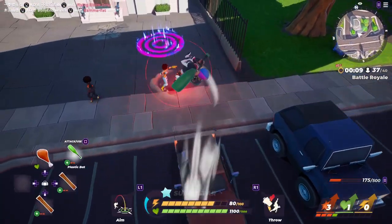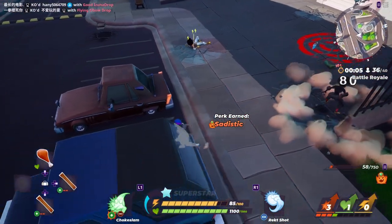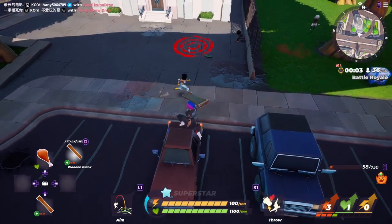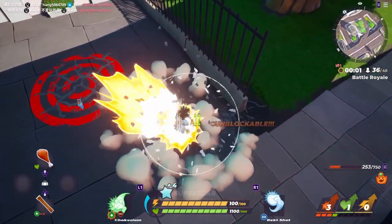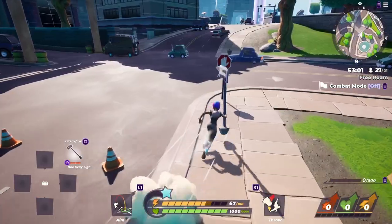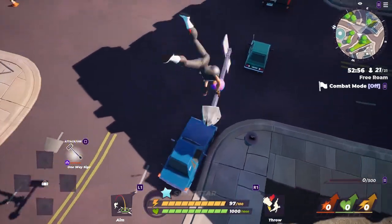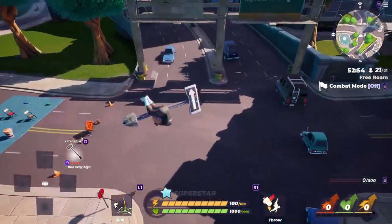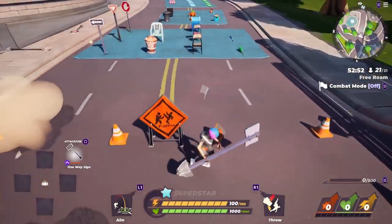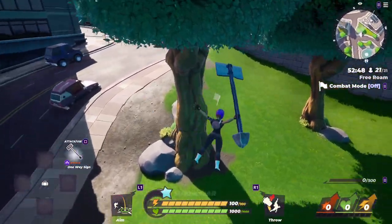A nice little tactic I like to use is to bounce on top of cars, but instead of jumping onto them with an elbow drop, I'll actually jump onto them with a vicious attack. This means they can't block it and they usually don't see it coming because they think it's going to be an elbow. Just keep in mind that residential mailboxes, street signs, and baseball bats do not work when it comes to double bouncing. The rest of the items do work, like chairs and trash cans.